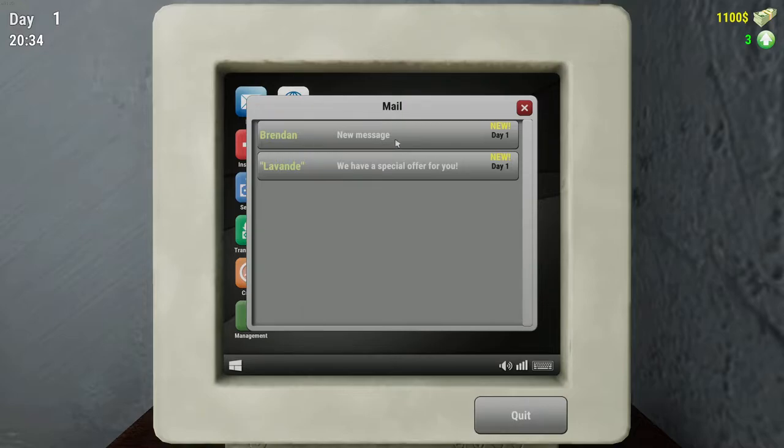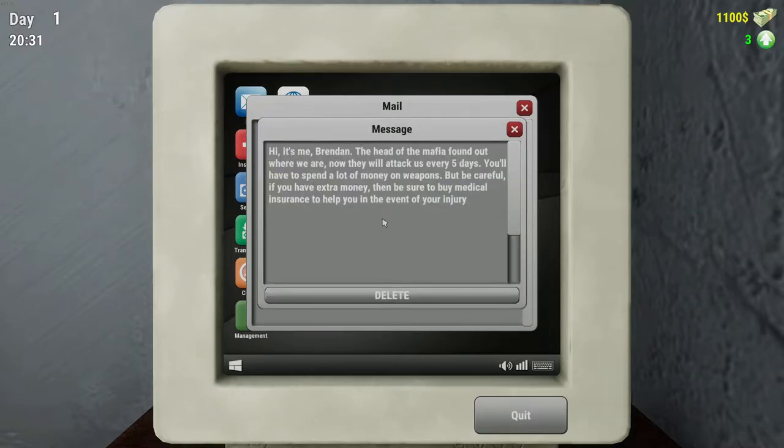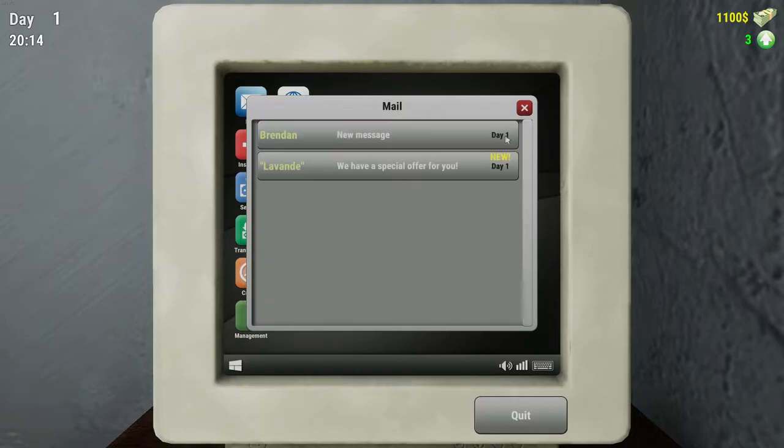Mail. Brendan. New message day one. Hey, it's me, Brendan - the head of the mafia. Found out where we are now. They will attack us every five days. You will have to spend a lot of money on weapons. But be careful - if you have extra money, be sure to buy medical insurance to help you and prevent injury.